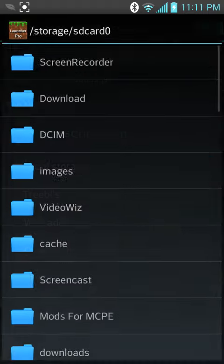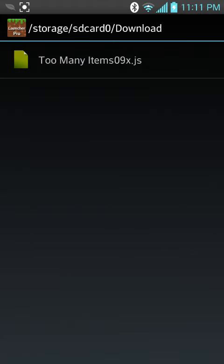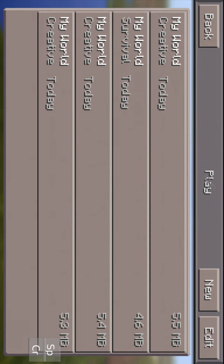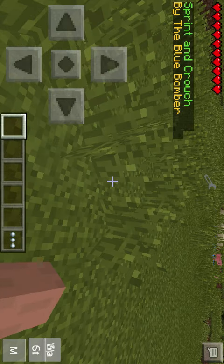As I said in the beginning, I'm just freeing my mind. The Too Many Items mod is really useful. Then press my Survival World — the world that I used to sprint and crouch in that earlier episode.